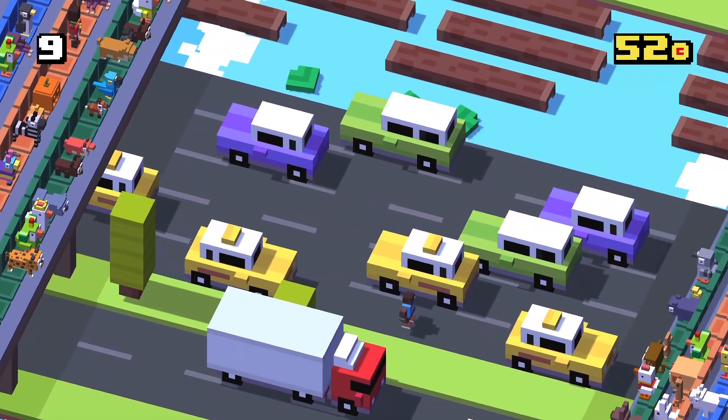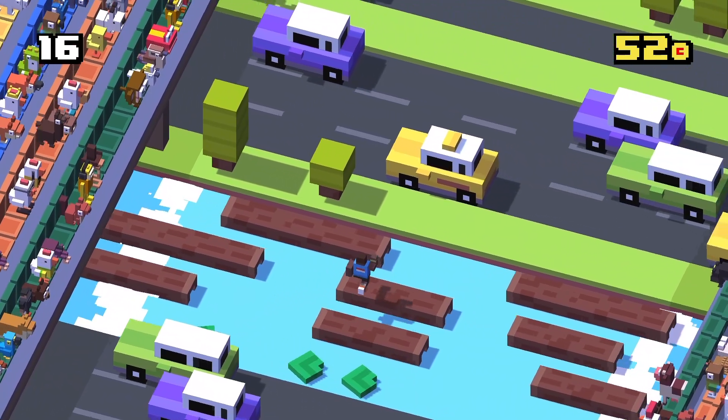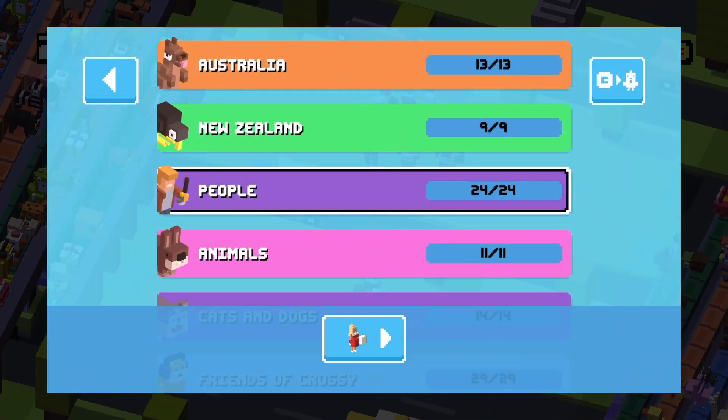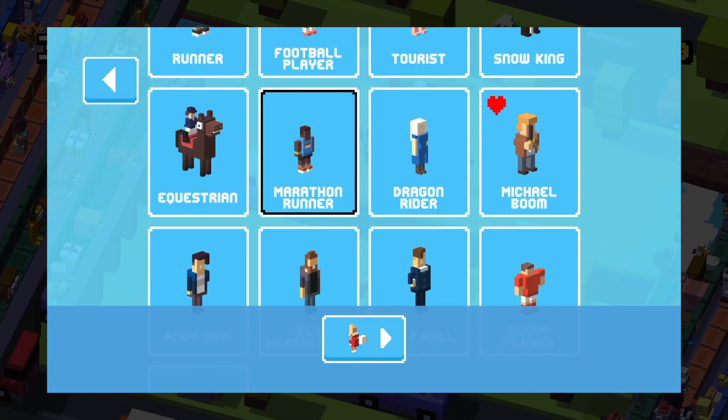And what's with the heavy breathing? Anyway, the Marathon Runner is a hidden people character in Crossy Road. There are a few people characters that tend to give players more trouble, and he's one of them.